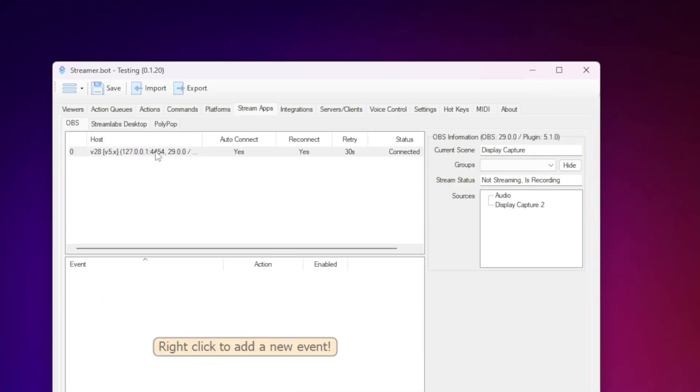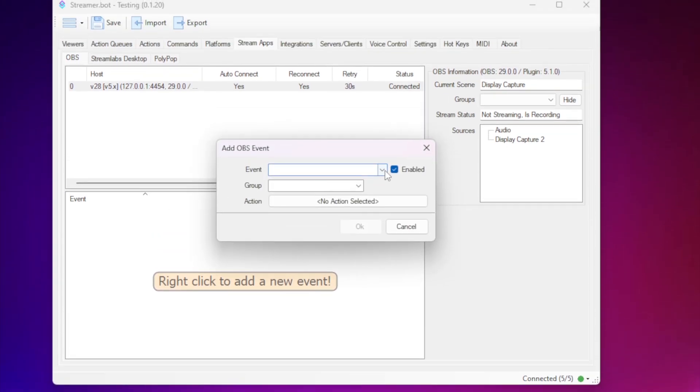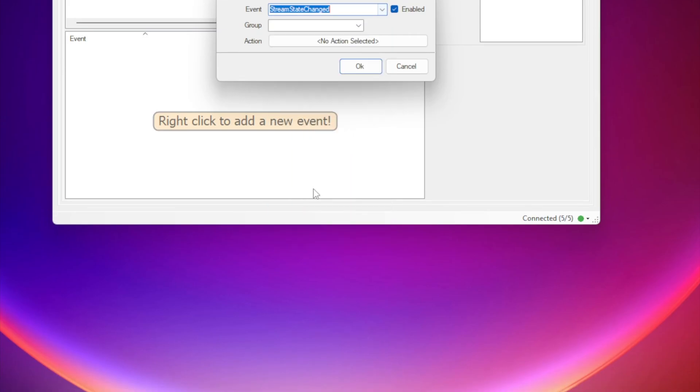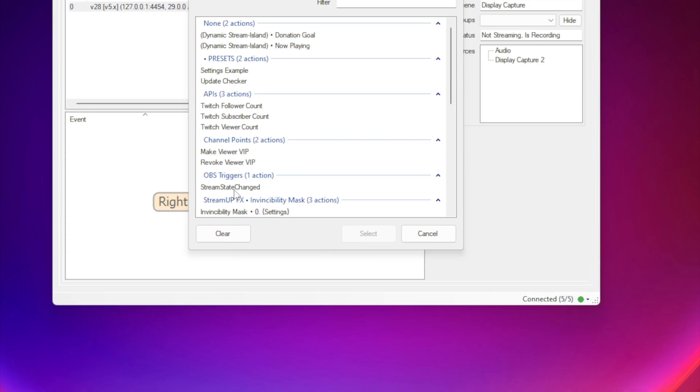Now head over to the Stream Apps tab and select your OBS instance. Under the event window, right-click and press Add. Under event, select Stream State Changed. Then select the action we just created — Stream State Changed — and press OK. And that's it. We're all done now, ready to go.